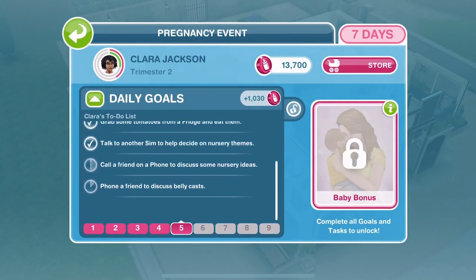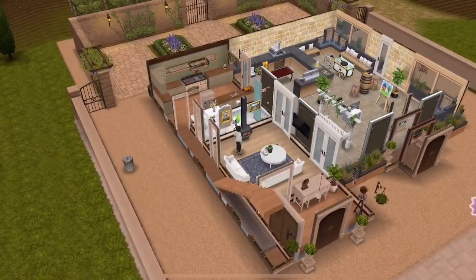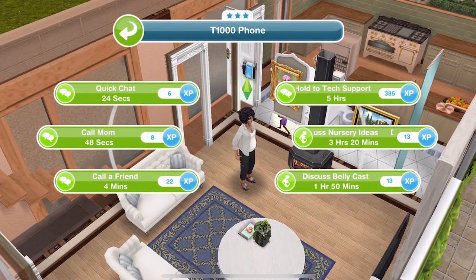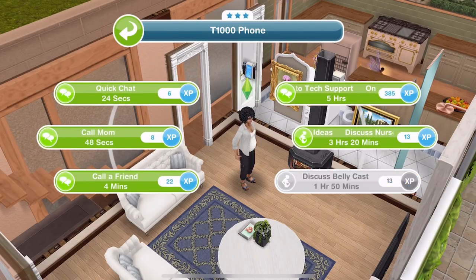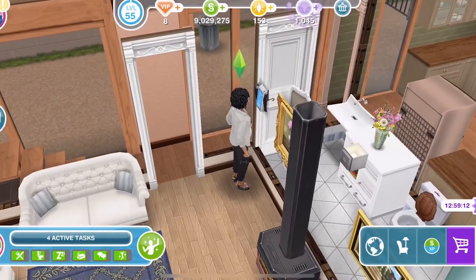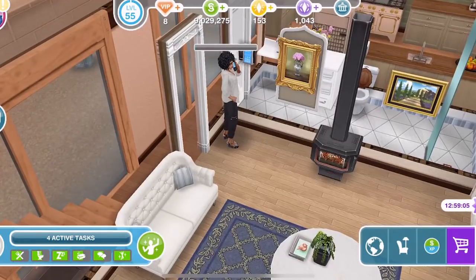Now let's go and do two more actions on a phone. Click on the phone - there's discuss nursery ideas at three hours and 20 minutes and discuss belly cast at one hour and 50 minutes. Let's discuss belly cast first for one hour and 50 minutes. She has finished doing that. Then let's click on the phone one last time to discuss nursery ideas for three hours and 20 minutes - this is her last task for today.